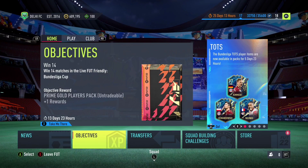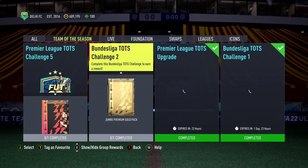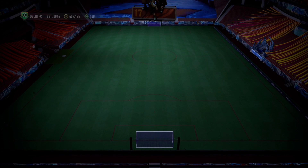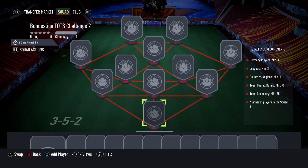So what's going on boys, it's 6 PM. Let's see what we have new today. Let's go to the SBC - the Bundesliga torch challenge second is here for a jumbo premium gold players pack, 75 team rating, 75 chemistry with one German player and any rare players. It's not the jumbo premium gold players pack, just a jumbo premium gold pack, so for that it's good, and the pack is tradable as well.